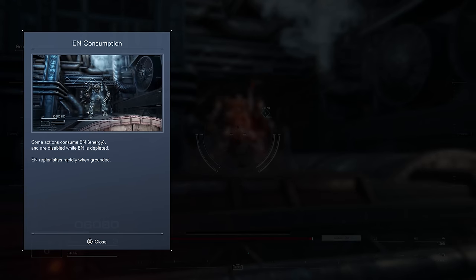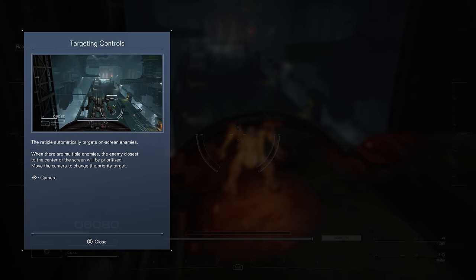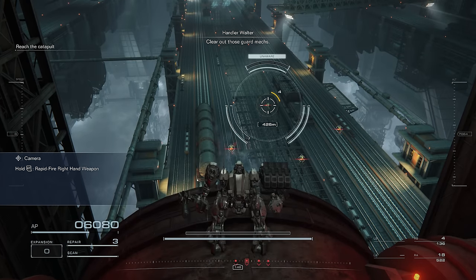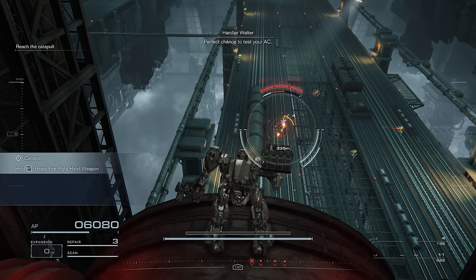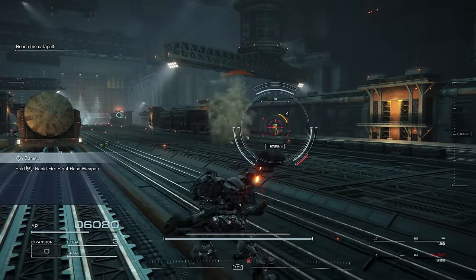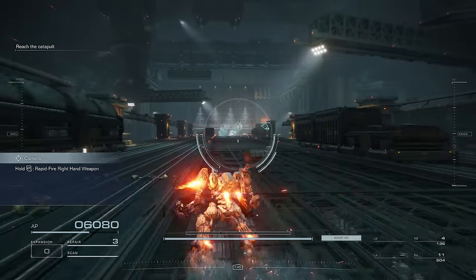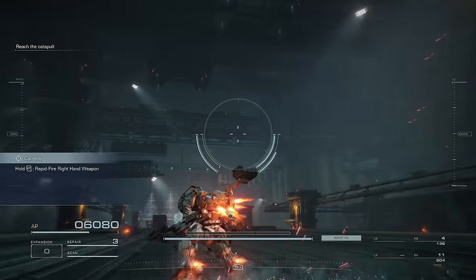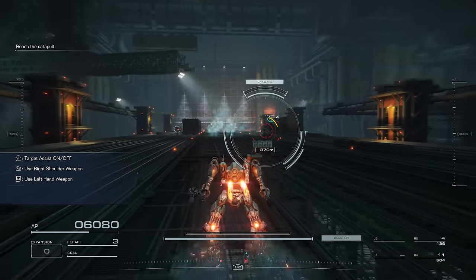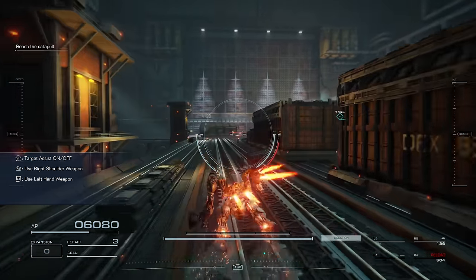EN consumption — some actions consume EN energy, so you can't just hover around indefinitely and wreck everyone from the sky. Targeting controls — the reticle automatically targets on-screen enemies. I can blast these with right trigger. It is locking on, but I can actually move the stick a little bit when locked, which is cool. So maybe there's a little bit of skill involved with targeting. Target assist keeps your AC oriented toward the target.